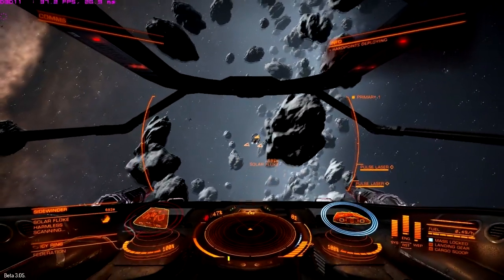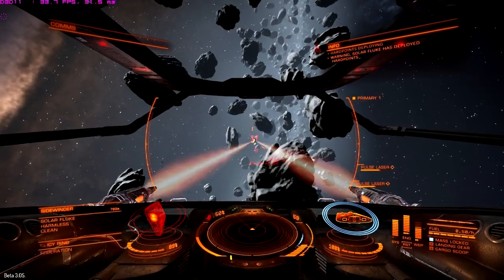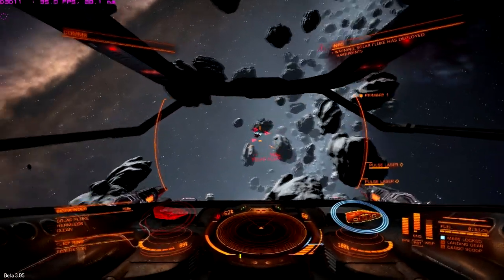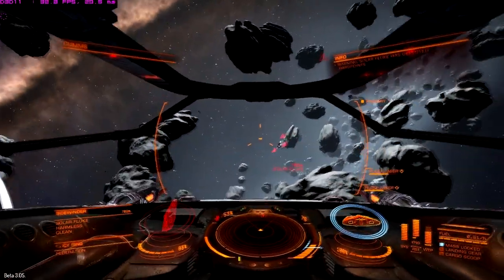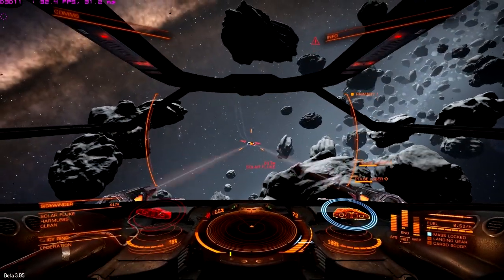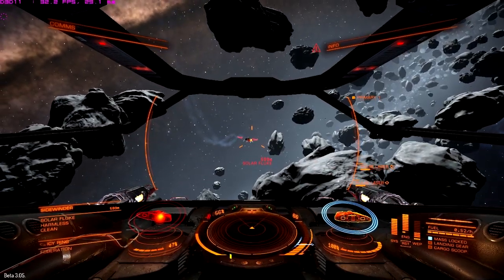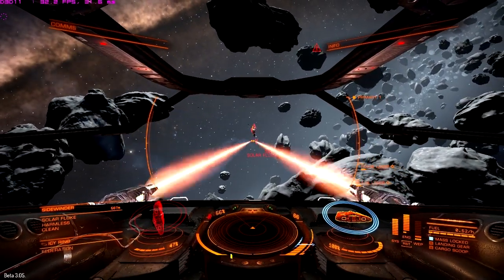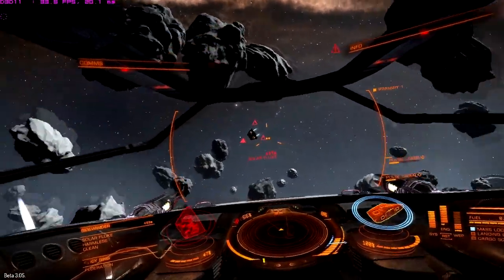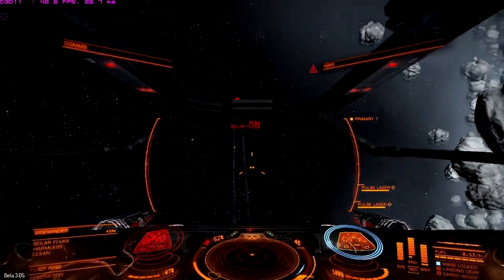So we'll attack this target here and get a little idea of what combat's like. This poor little guy starts without any form of shields, and that's simply because it's a tutorial mission. As you can see, even with the lasers firing and an enemy ship flying around among asteroids, we don't take really any hit at all on performance — we're still maintaining over 30 frames a second.